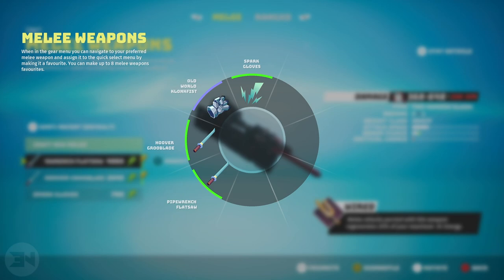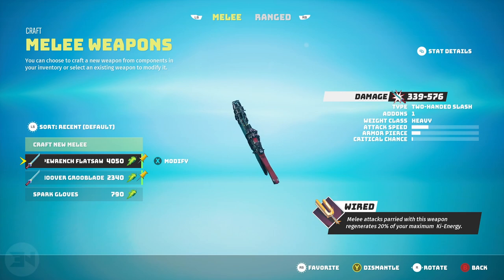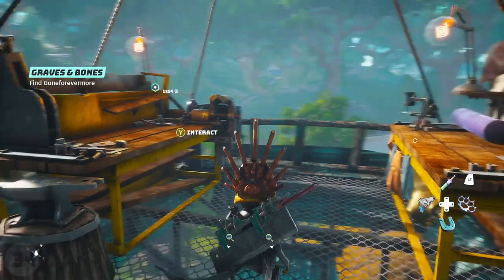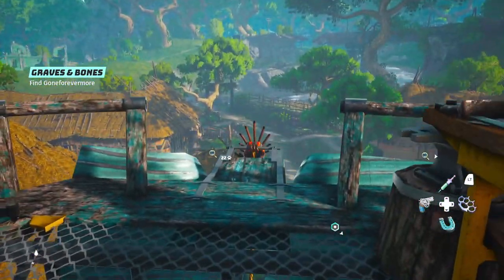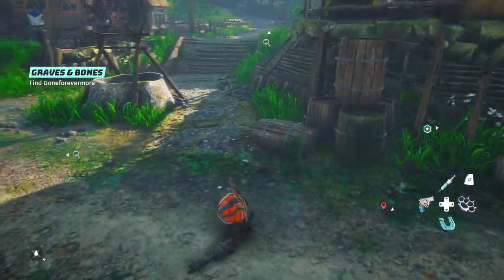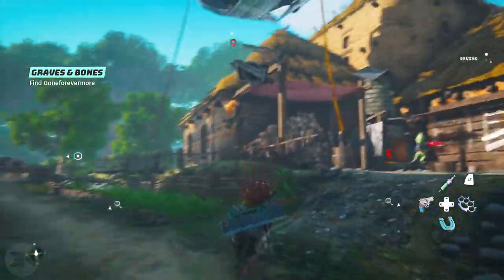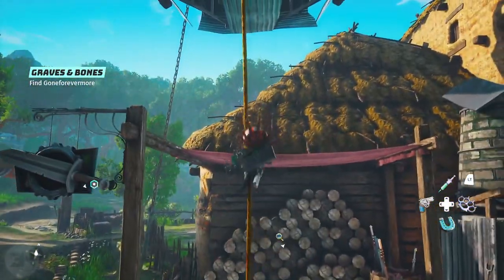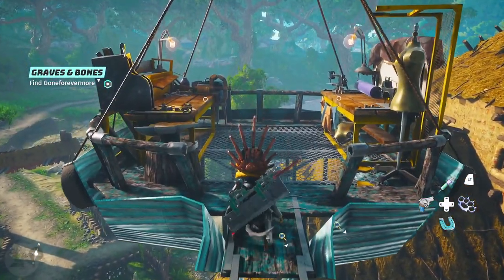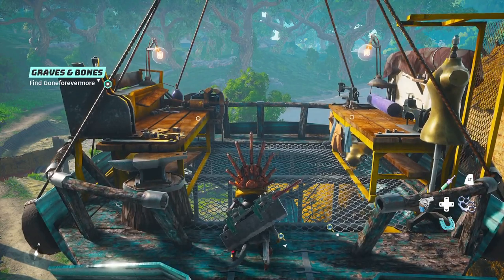Now I have this brand new weapon — the Pipe Wrench Flat Saw — and I can put it onto my weapon bar. You can see the weapon is now on my back and I can swing with it and do all these moves. Each weapon you create is either two-handed or one-handed, and each one is going to be very individual, especially when you're putting your own add-on parts on. That is basically how crafting a new item works.